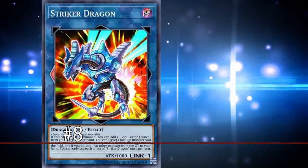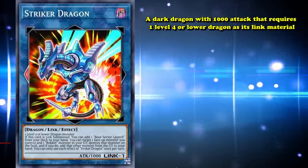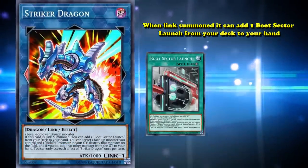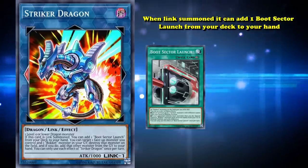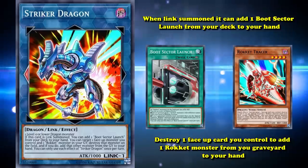At number 8 on this list, we have Striker Dragon. This is a dark dragon with 1000 attack that requires one level 4 or lower dragon monster as its material for Link summon. When Link summoned, you can add one Boot Sector Launch from your deck to your hand. Also, you can destroy one face-up card you control to add a Rokket monster from your graveyard to your hand.